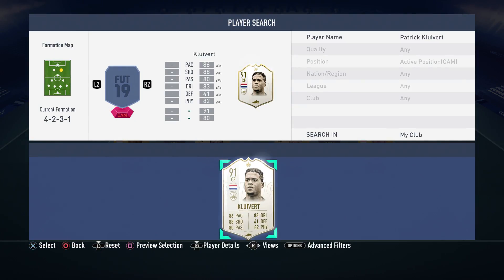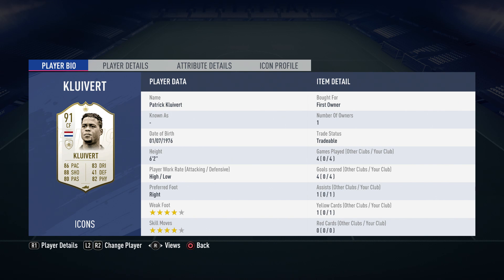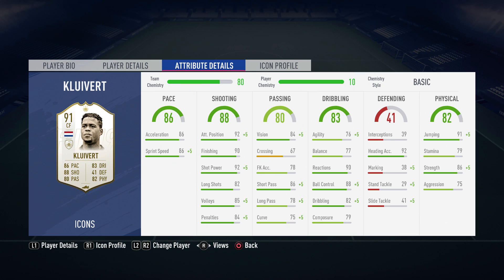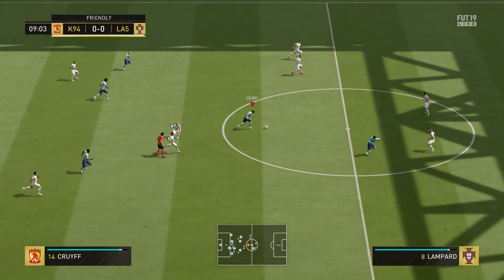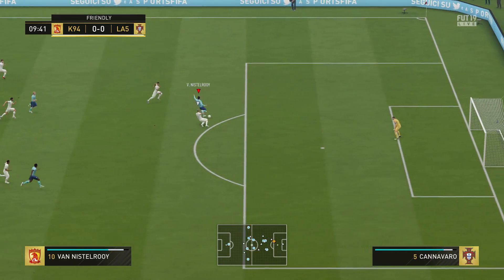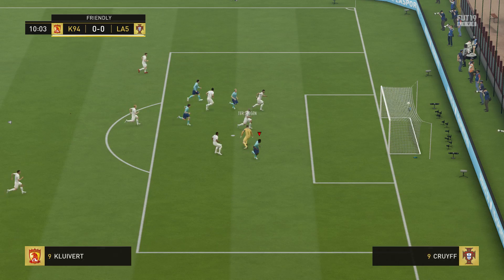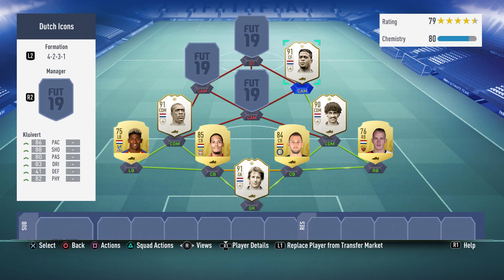Moving on to the CAM, the first one is going to be Patrick Kluivert. Four goals in four games is not too bad — some of them are rebound goals though, which you'll see when I move on to different players. You can see a goal from Kluivert here: a decent run, a great fake shot by one of the players, and then Kluivert with a great finish. I actually managed to play against him in real life at the Wembley Cup, which was fun.